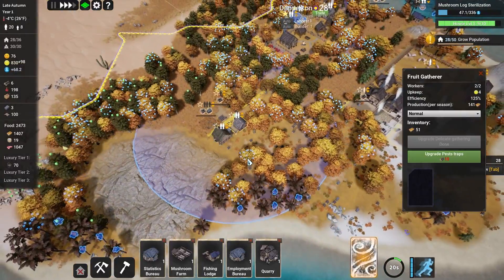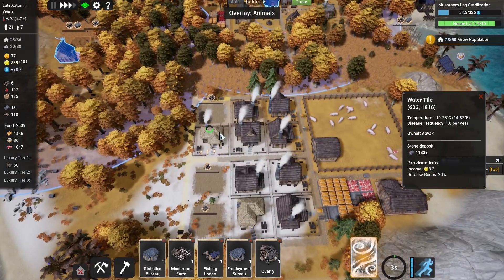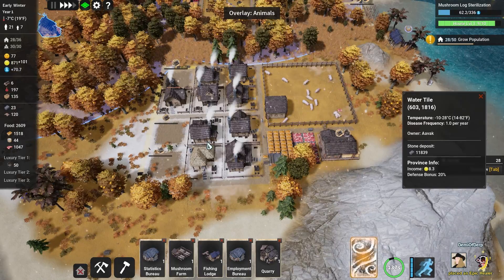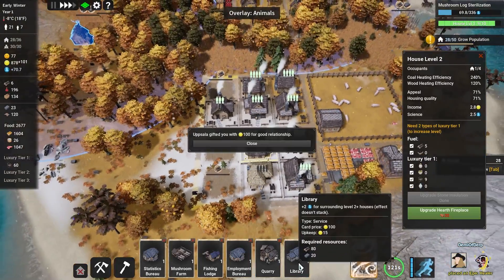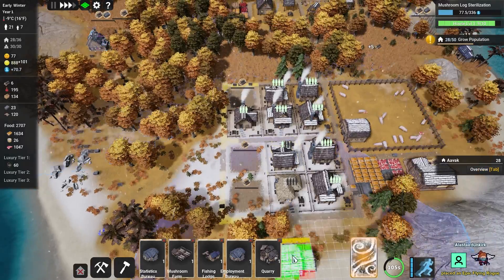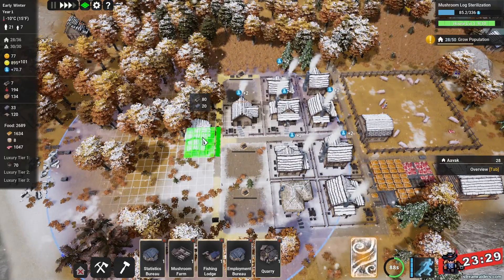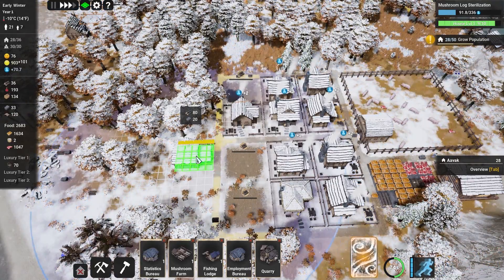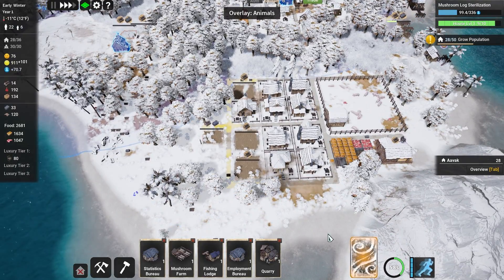Let's get some of these trees chopped. We've got one labor and one builder - it's not grand. We've unlocked the library. The library card we will purchase for 100 gold - the library gives plus two science for any level two houses in our area of effect. If I pop one there - just out of range. Popping one here would do fine. Let's pop a little library there and we'll get a little bit of extra science out of all of these buildings.